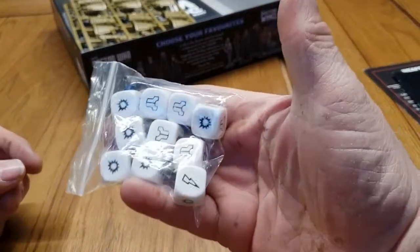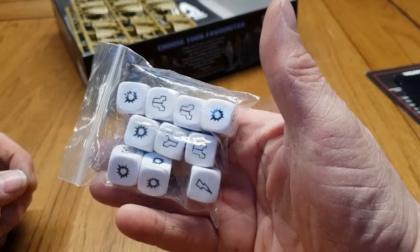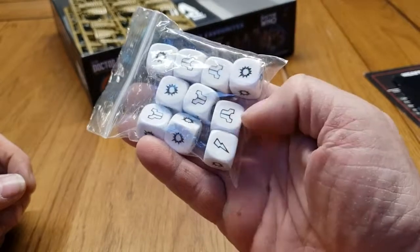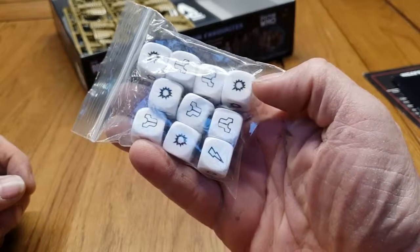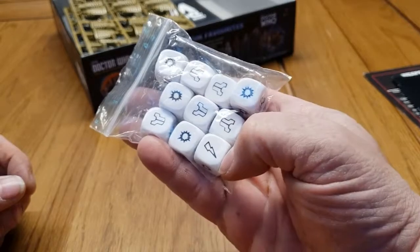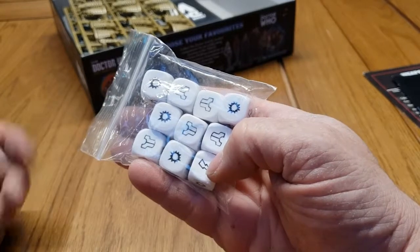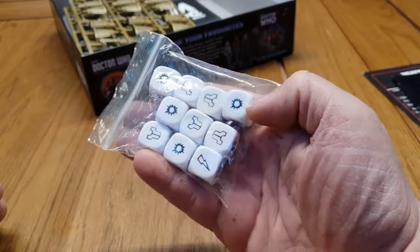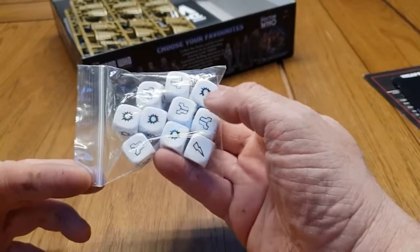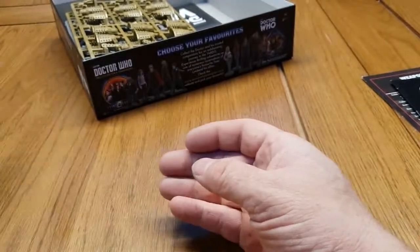Next up we have the dice. If you've played Project Z you'll recognise these dice. They've got three different symbols: a lightning bolt, an explosion, and body armour. The armour is an armour save; the explosion is a hit. Basically, when you're playing the game, when you're attacking you want to get as many hits as possible, and when you're defending you want to get as many armour saves as possible.